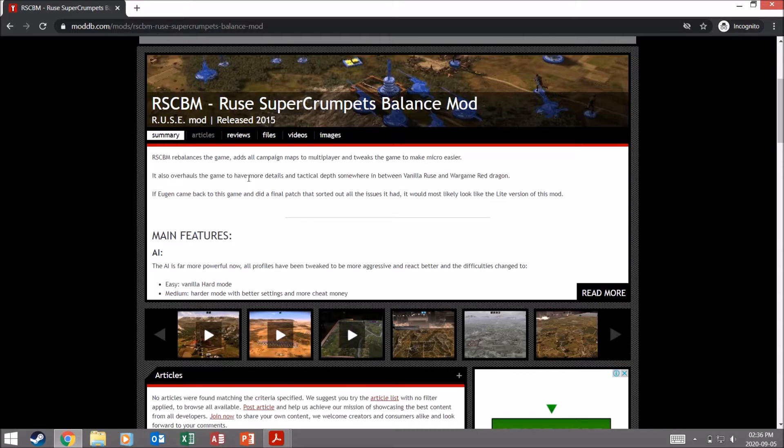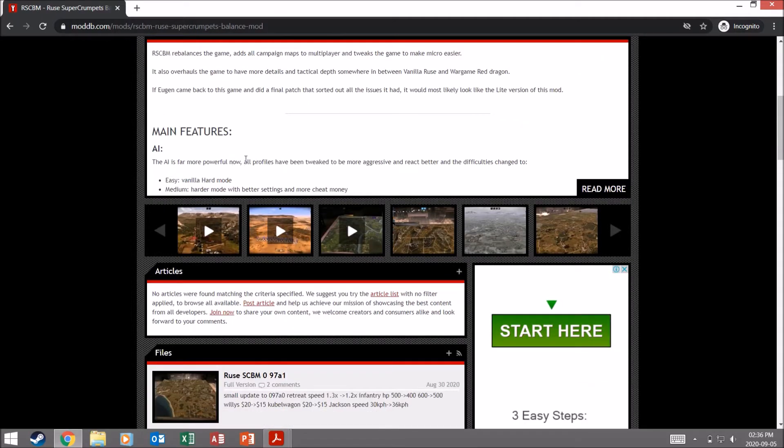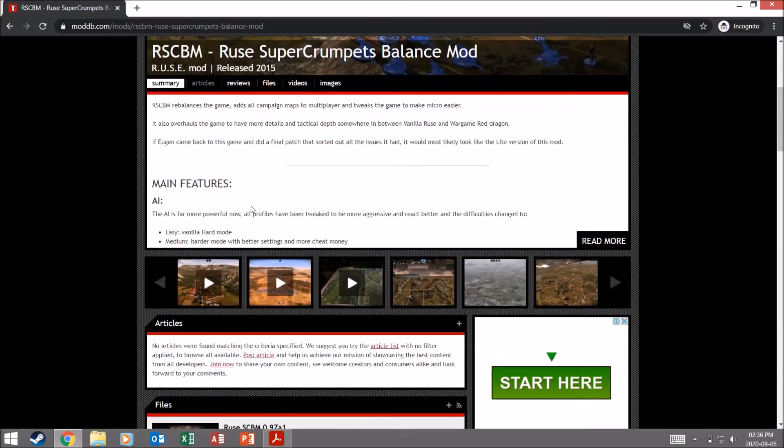First I'm just going to read over the description, the main features and stuff, then I'll show you guys exactly how to download it step by step, and finally go into the actual game and show you some more in-depth stuff. The main features are basically it makes your AI more powerful. Easy mode in the mod is vanilla hard mode, medium is harder mode with better settings and more cheap money. It changes the AI, adds all the campaign maps to multiplayer, tweaks the game to make micro easier, tweaks all unit prices, unit strengths and weaknesses.